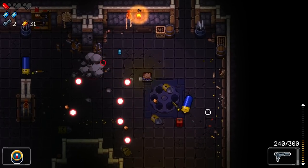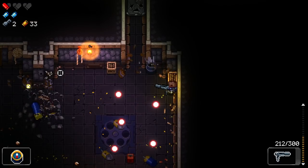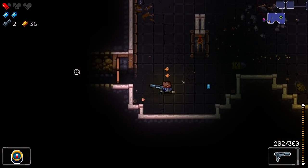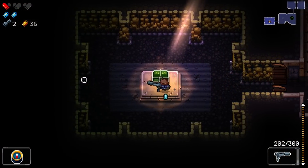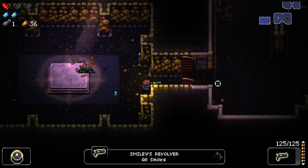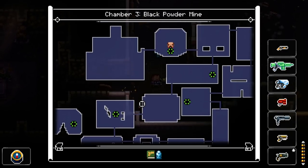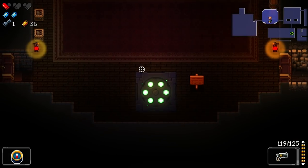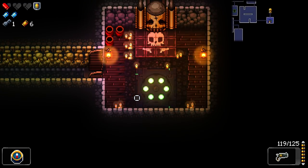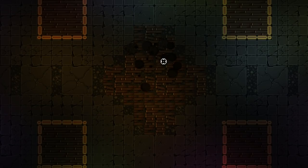Those tables you can flip — I haven't been using that mechanic much because I just brute-force and dodge everything. But basically you can flip them over and turn them into movable cover, which is a really neat concept. And that right there was a mimic — had I been standing in front of it, I would have died, because when you open a mimic it immediately shoots a red bullet at your current location. So we're going to go ahead and buy the armor and take our chances with the boss.